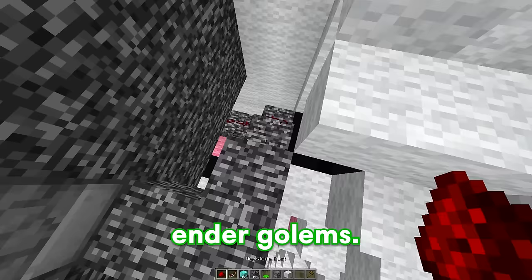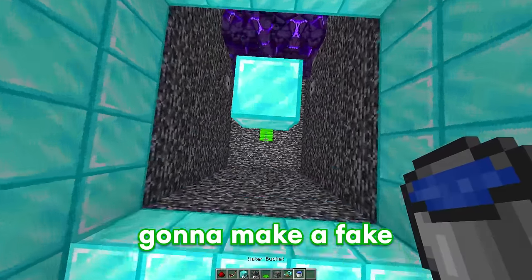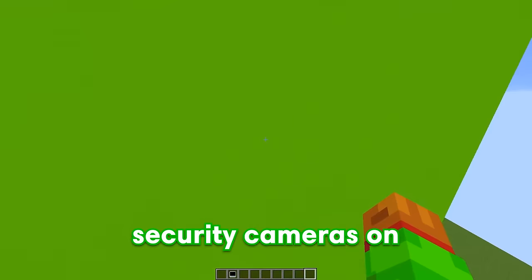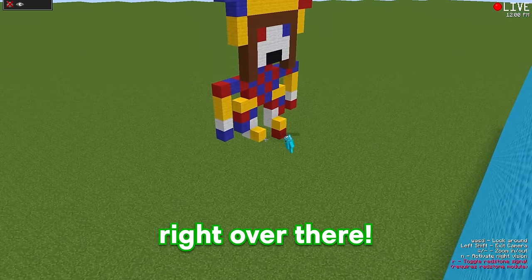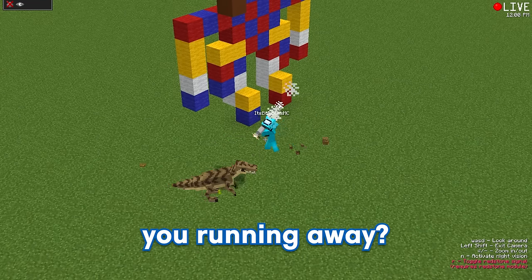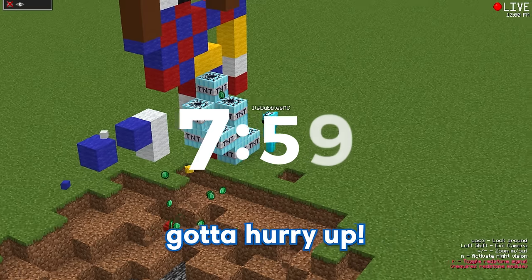Now we're going to connect some redstone to the dispensers, so as soon as we step on this pressure plate - look at all these mobs, they look super scary! And to make sure Bubbles falls for this trap, I'm going to make a fake parkour jump. His reaction is going to be hilarious, so make sure to stick around. Now that we're done with the fake entrance, I'm going to spy on Bubbles. I secretly put security cameras on the other side of the competition, so let me open up my camera monitor - and oh my goodness, I can see Bubbles right over there. And just like that, my Pomni build is completed! Wait a second, why is Bubbles talking to a dinosaur? He must have gone crazy. We only have eight minutes left to build, so I gotta hurry up.